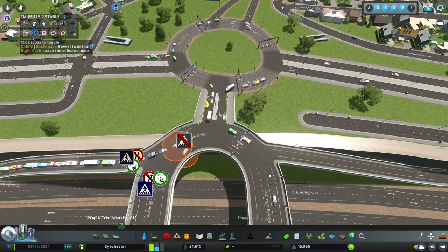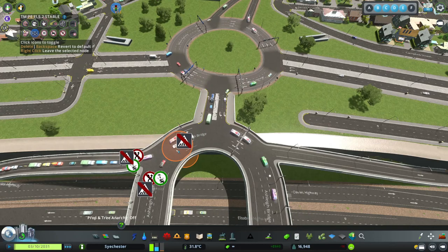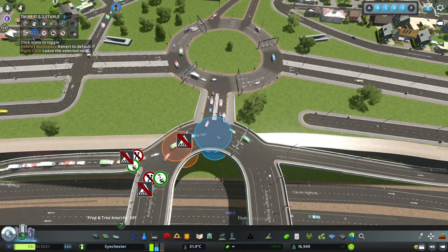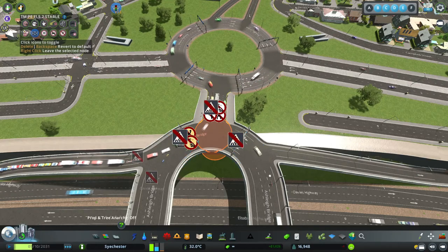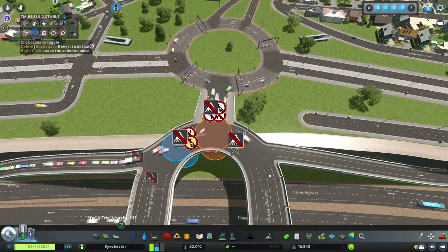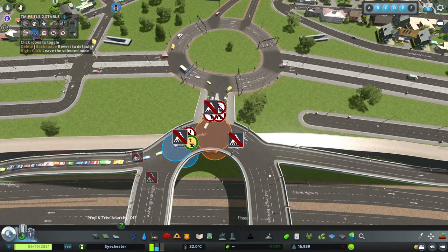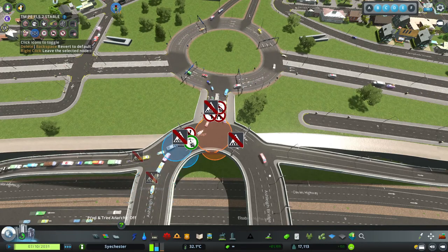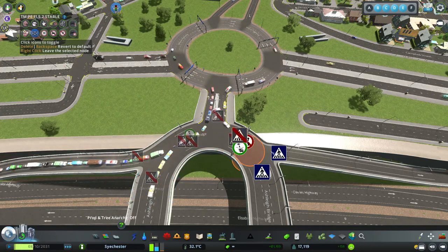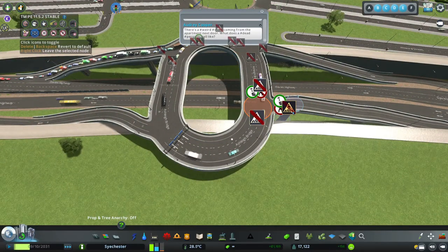We've got a crossing enabled on all of those - we'll stop that, we don't want that happening. Let's check all of these just to make sure. As you can see, the 'continue across the junction' button isn't checked there, so what we're going to do is enable that and that should now cause everyone to just keep flowing around.